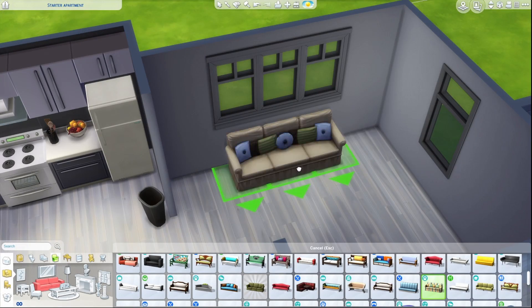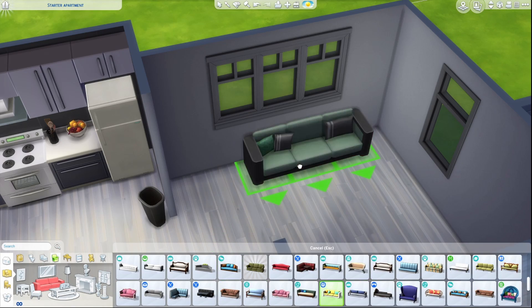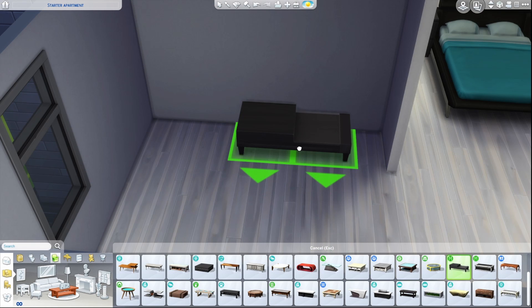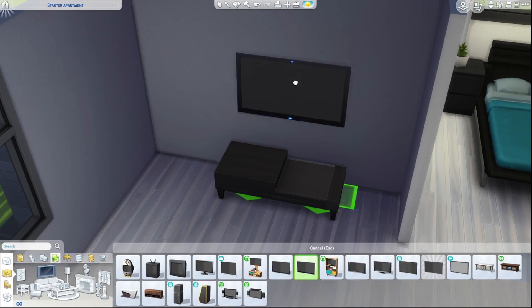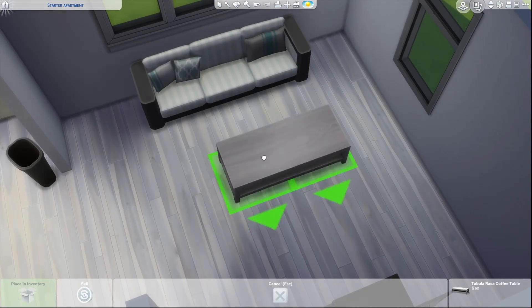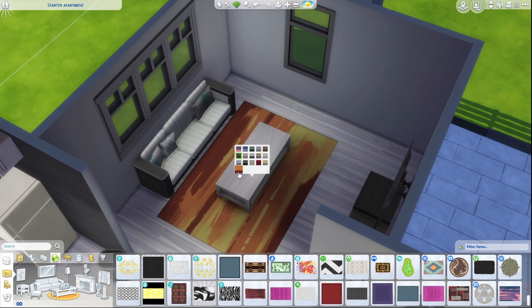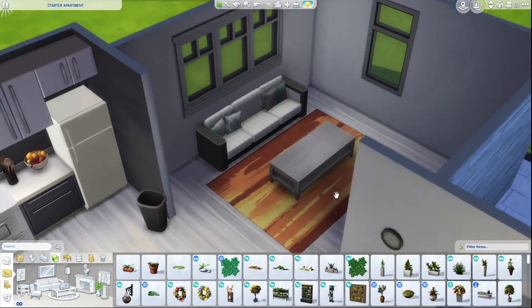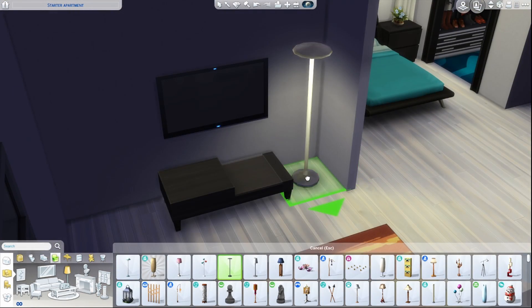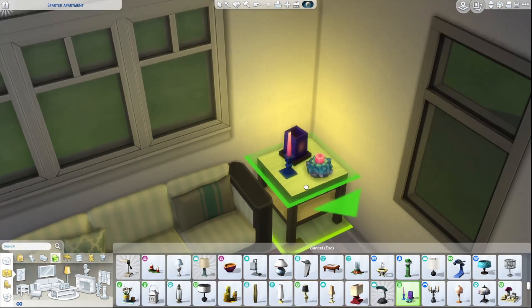Moving on to the living room now. The couch had some pillows on it in the floor plan, so I was looking for a couch with pillows that had a nice color as well. I ended up doing this one. Also put in a table for the TV. I can't completely copy the whole look and that's fine — it's not fun when you do that. I changed the carpet to a different color because I wanted more color — going for a warm but still vibrant look, though I end up changing that later anyway.